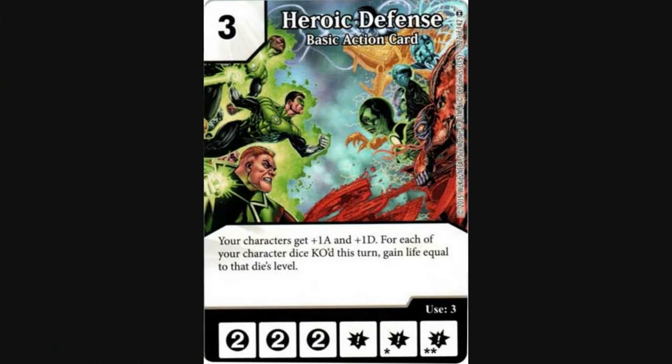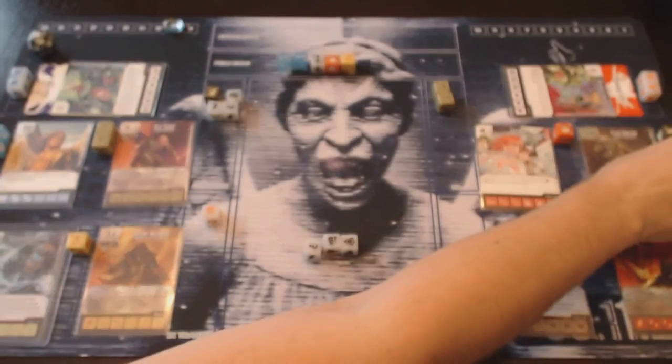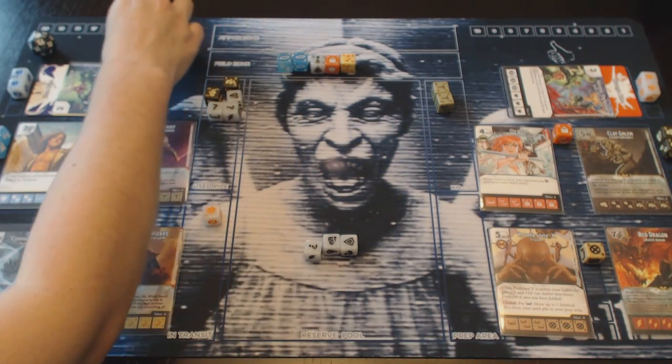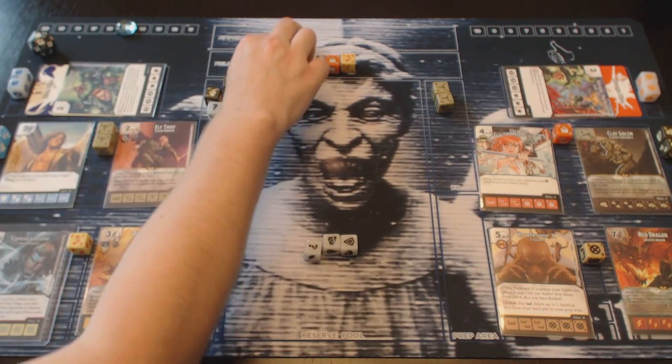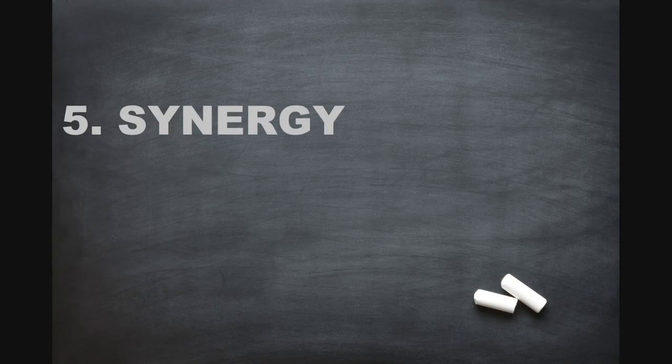Now let's get back to the basic action Heroic Defense that was mentioned earlier. The reason my husband decided to include that card, as opposed to other cards that could boost Angel's stats by even more, is because it includes a life gain ability. This works perfectly for his team because he will want to be KOing his Elf Thief dice with Clay Golem at every opportunity in order to take full advantage of their ability. The combination of Elf Thief, Clay Golem, and Heroic Defense creates a nice synergy for the team — and including elements that will add synergy is another fundamental of building a Dice Masters team.